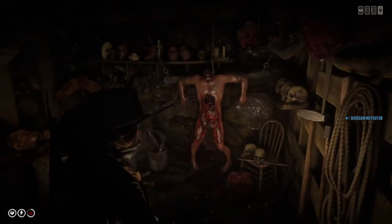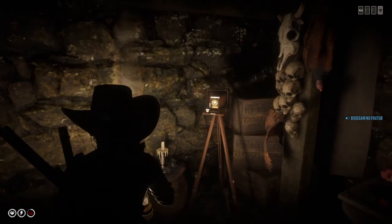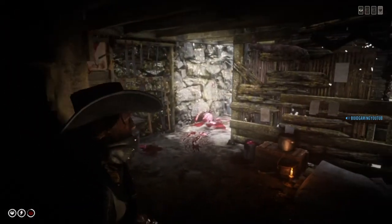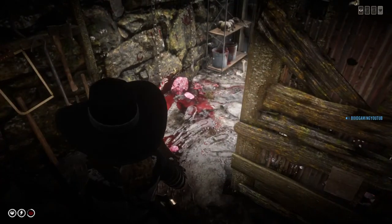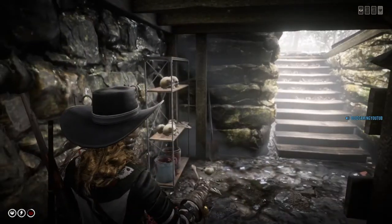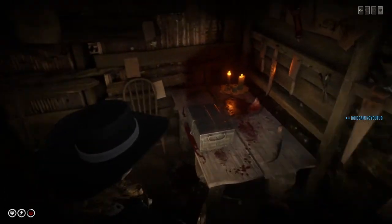Look, look at this. This is some crazy, sick stuff. I don't know what's going off here. Someone's been taking pictures. If you can let me know in the comments who's done this — but yeah, someone obviously got dragged in here as well, although they were trying to escape. There are some twisted people, obviously, in the Red Dead world.